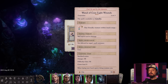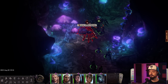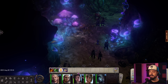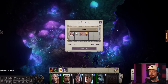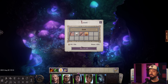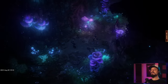Wand of Cure Light Wounds — I'm gonna hoard this forever. Combat time — she's a little hurt. I'll get her to heal herself; this heals 1d8, so I'll hold off. Grab that loot: a masterwork greatsword, a light shield, a pearl. Oh, cutscene — something's happening.